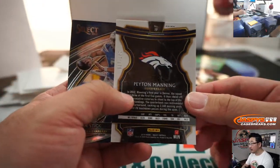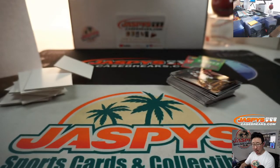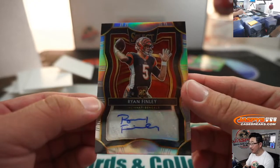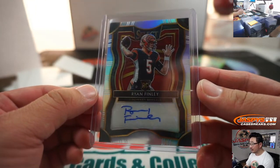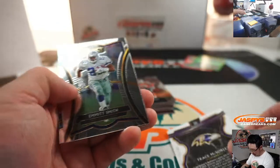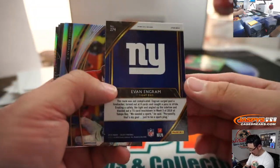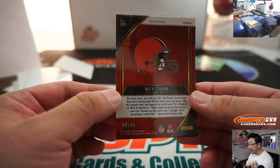Peyton Manning to 175, Easton Stick field level for the Chargers going to Justin. Peyton Manning Broncos edition going to Riley. Ryan Finley rookie auto for the Bengals — apologies to Bill Bell, 68 out of 99. Trace McSorley to 199. We've got Evan Engram field level for the New York Football Giants, Mecole Hardman Jr., Jimmy Moreland, and Nick Chubb 49 out of 49.